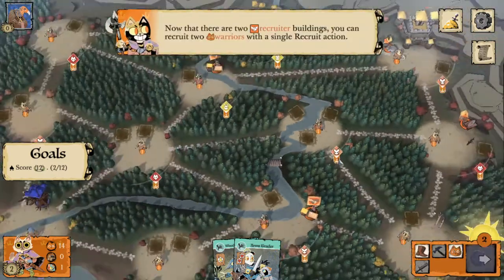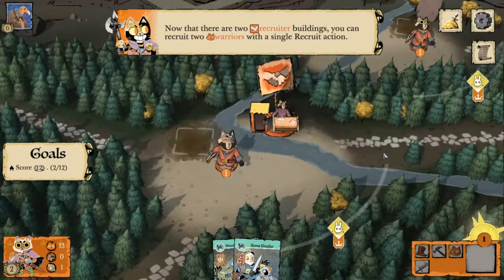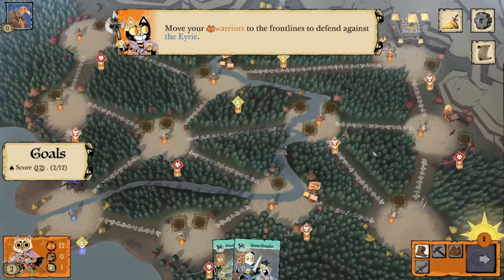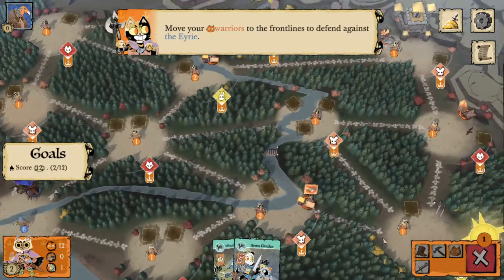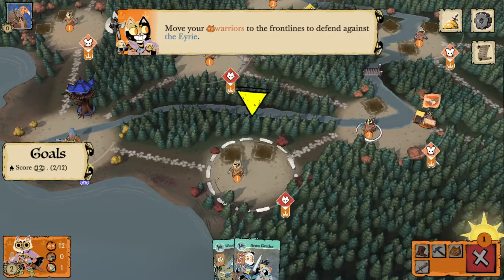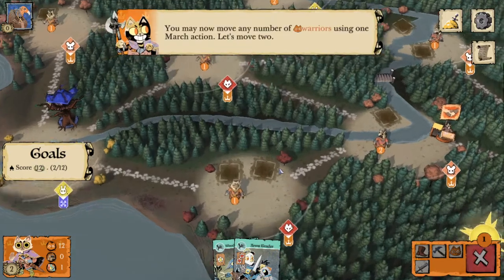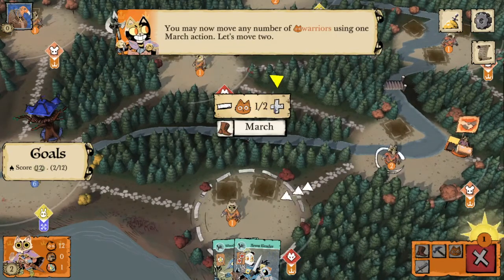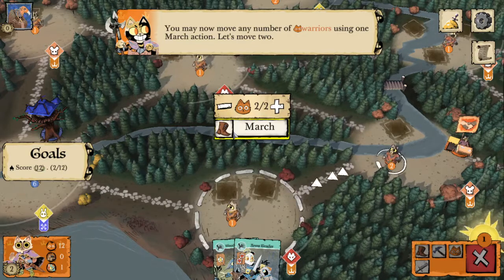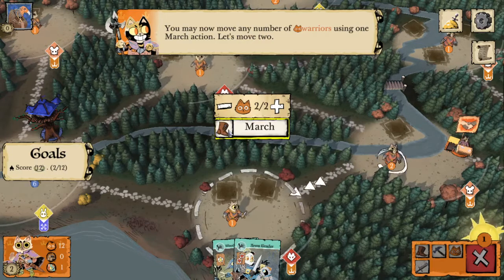Now that we have two recruiters we can use the recruit action to recruit a warrior at both recruiting stations. Now it's going to ask us to move our warriors to defend against the Erie — we can move from this clearing to this clearing since we rule either the clearing we're moving from or the one we're moving to. As part of a move you can move a minimum of one and up to as many warriors in the clearing as you want.